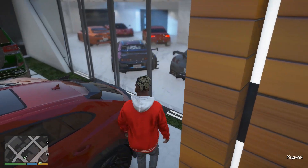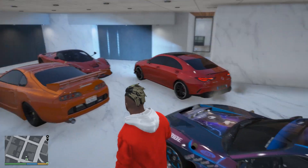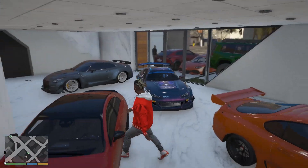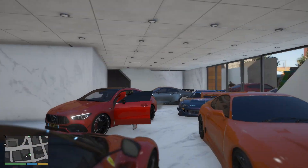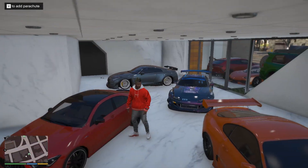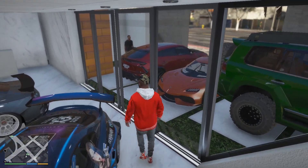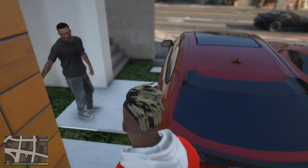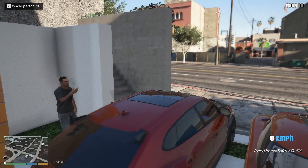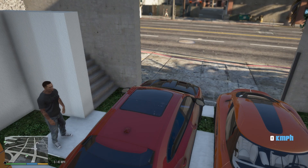We got the CLA over there which is switched off right now. I think I need to arrange all these cars properly - right now it's kind of a mess, so I'll just do it in another video. I just switched off this car. I'm going to take the Urus today because we're going to work, so I need a Urus. Let's go to the showroom. CJ, just come on, get in man.